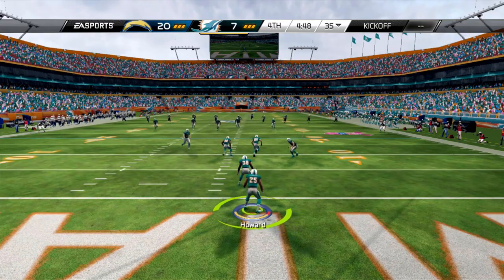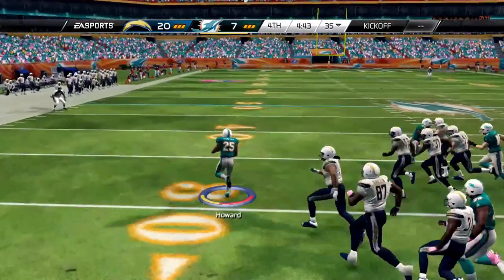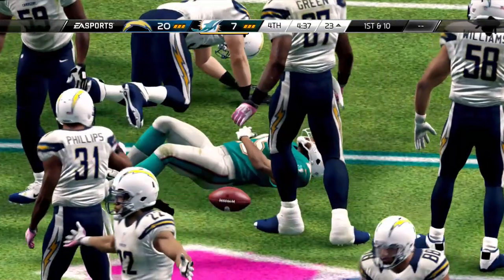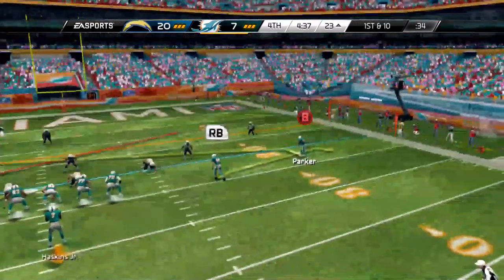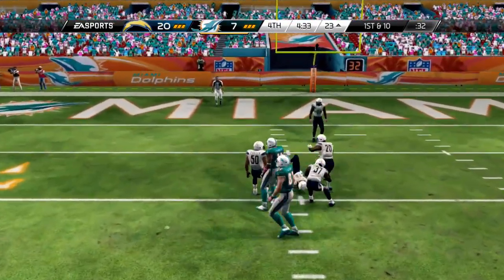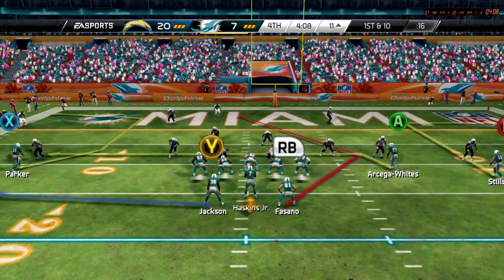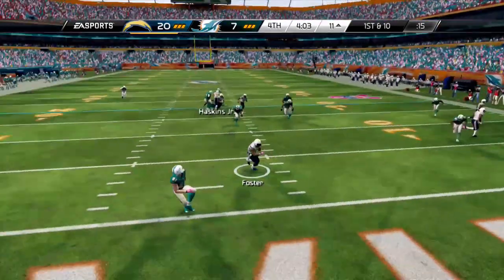Howard gets us out of the end zone and finds some room but runs out of gas and gets trailed by a linebacker — he's injured too but we needed that return. Haskins drops back and finds Steals across the middle for 12 yards receiving. Orton is having a wonderful day while Haskins hasn't had a lot going. Haskins drops back one more time but Reuben Foster intercepts it across the middle — that probably ends our last hope.